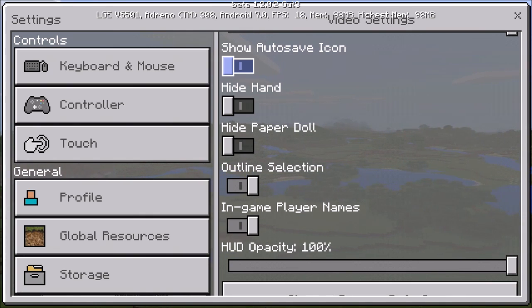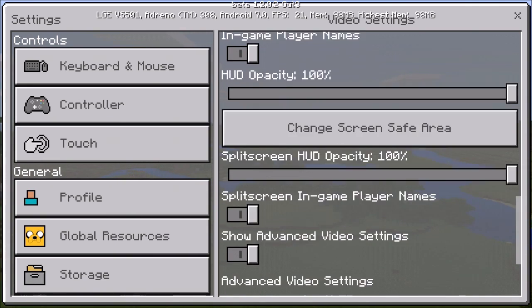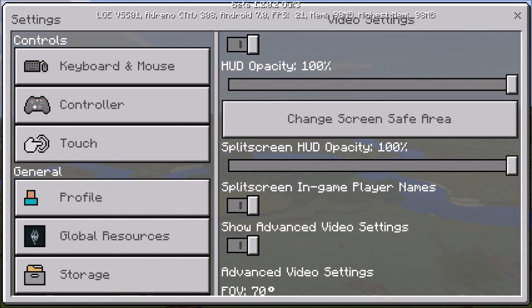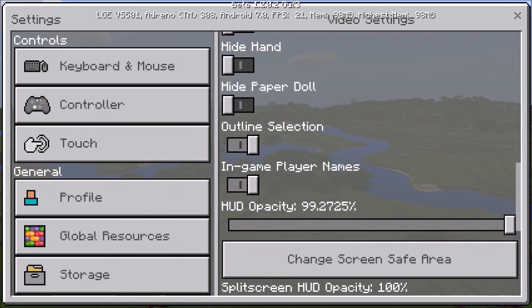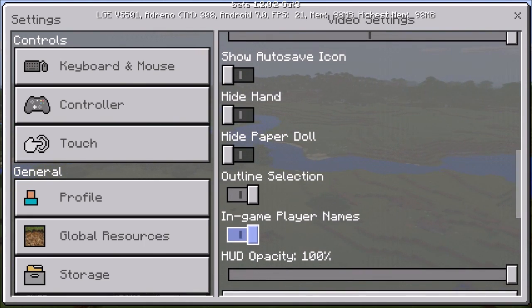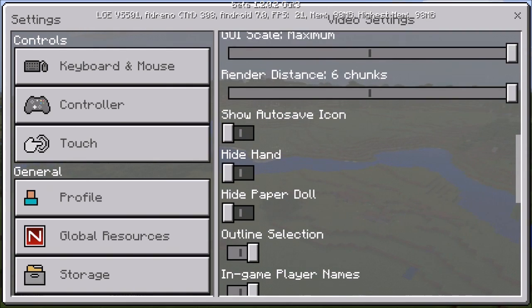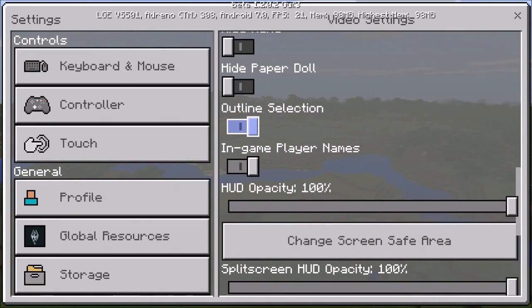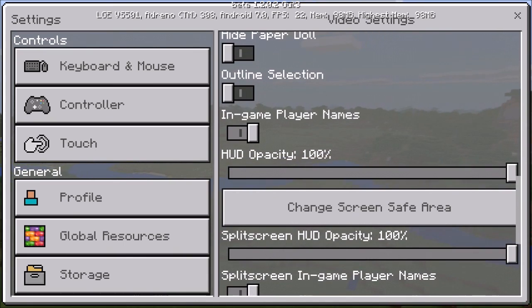Now here's something new: auto saving. That's really helpful - say you're mining a lot and it auto saves, so before your device turns off it will save. There's also 'hide hand' which hides just your hand without hiding the entire GUI. Next is 'outline selection' - I'm not entirely sure what it does so I'll turn it off.